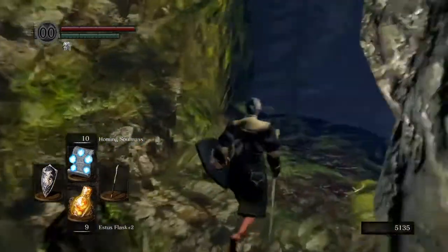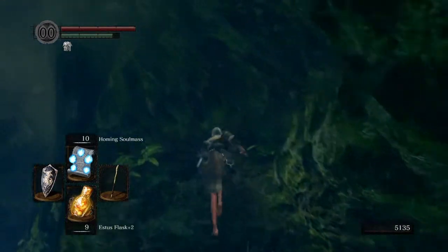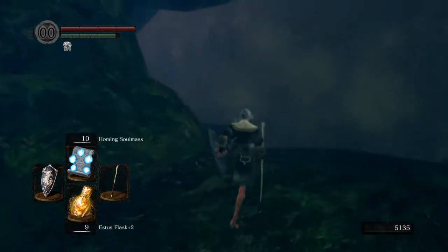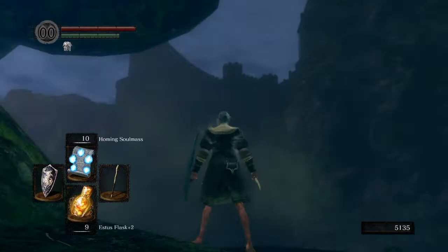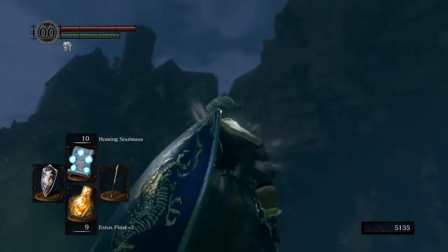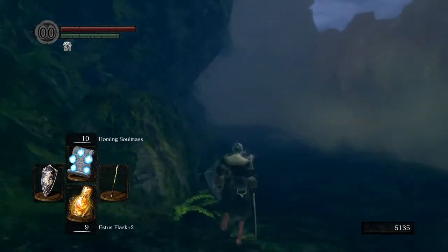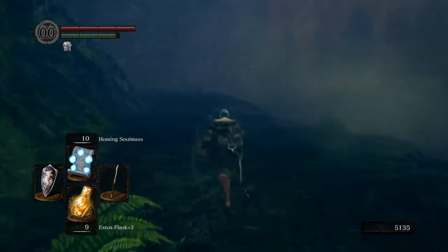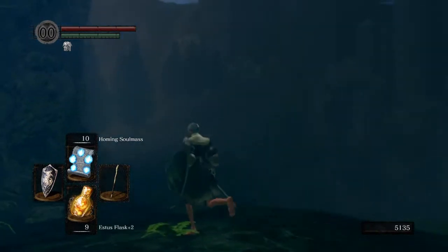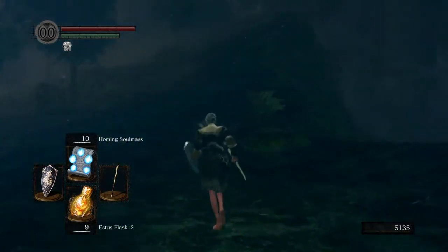We actually have the master key, so we should be able to open the back way to the Undead Burg coming from the opposite side. A lot of people might be like, what the hell are you talking about? We're pretty much heading up there. You're supposed to head up there through that castle to the Undead Burg, but we're coming from this side, which you could say is unconventional. But if you head over to this side, we come across an enemy which is going to be very hard.